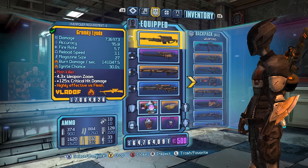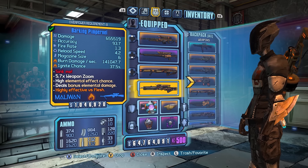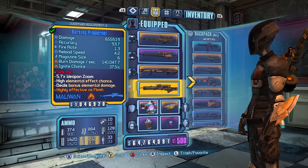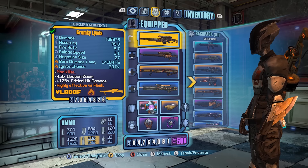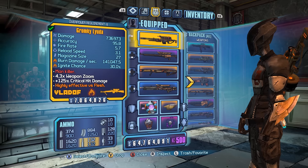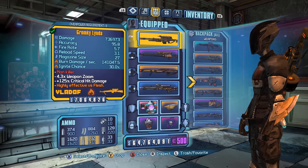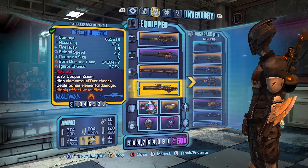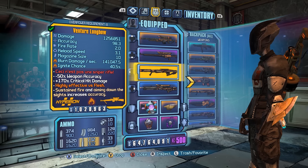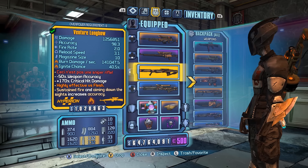I will shoot the dummy with all of these. I'm going to register the first shot out of the barrel and the last shot out of the magazine. After the target dummy, in future videos I'm going to do runs of certain maps — one with Maya, one with Zer0, with similar gun setups: a Pimpernel run, a Luda run, a Muckamuck run. If people suggest other snipers, I can maybe do those too.